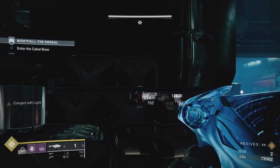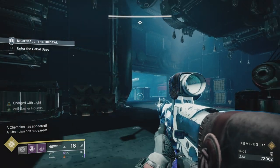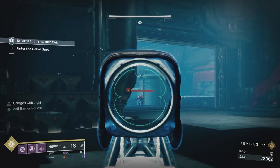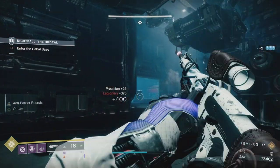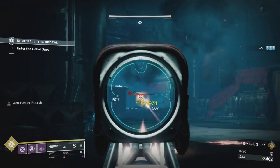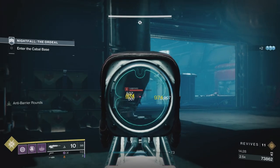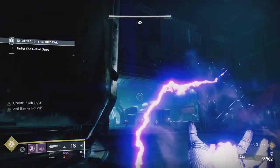Now we're going to be here for a couple of minutes so I have a better chance to explain what I'm using. I went with Charged with Light. I changed my setup because I considered running Xenophage, especially for ships and stuff, but decided not to. The very first time I soloed this as a GM, which was when these were around last time, I did it live on stream - took me a couple of days to work it out.